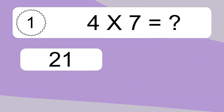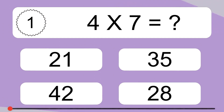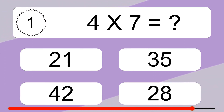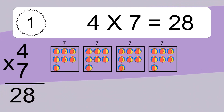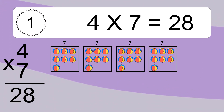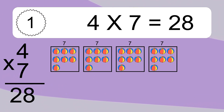4 times 7 equals what? 4 times 7 equals 28. We have 4 boxes and each box has 7 colorful balls inside. If you count all the balls in all the boxes together, you will have 4 times 7 balls. This equals 28 balls.